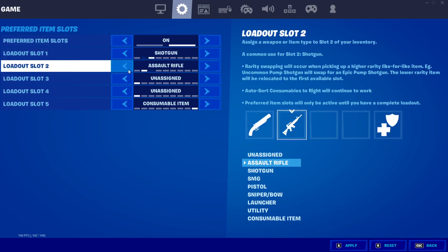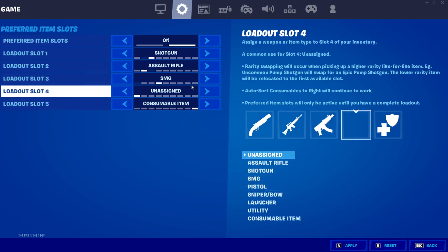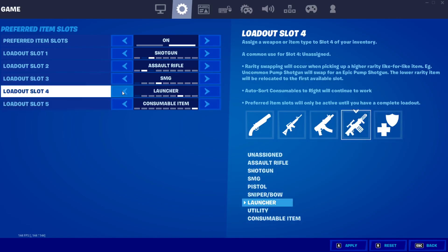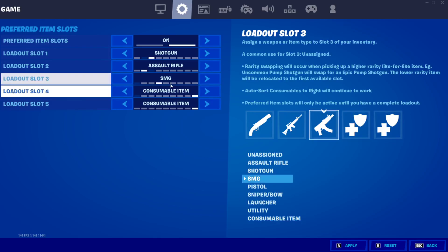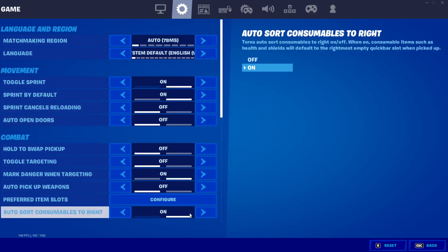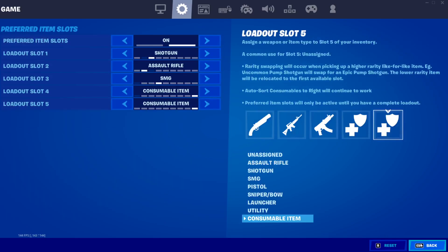For me it's going to be assault rifle, SMG, consumable item, and consumable item. That's pretty much how to do it — it's pretty easy. Configure is right here in combat and you can change it to whatever you want.